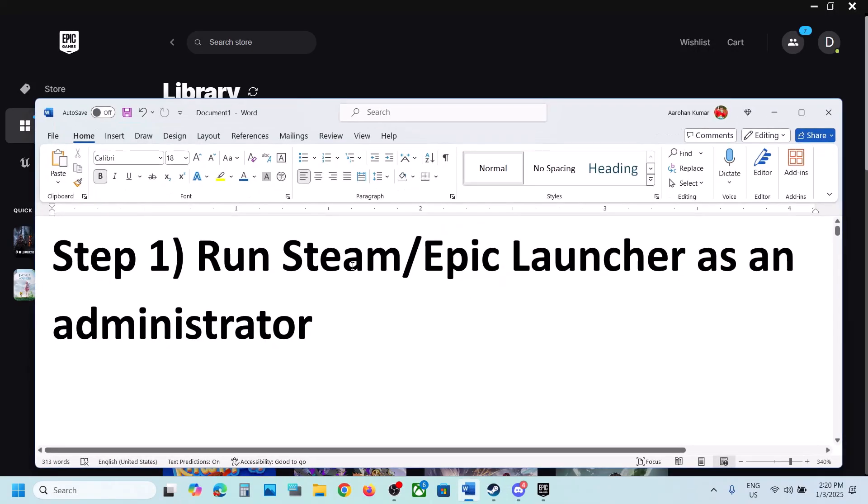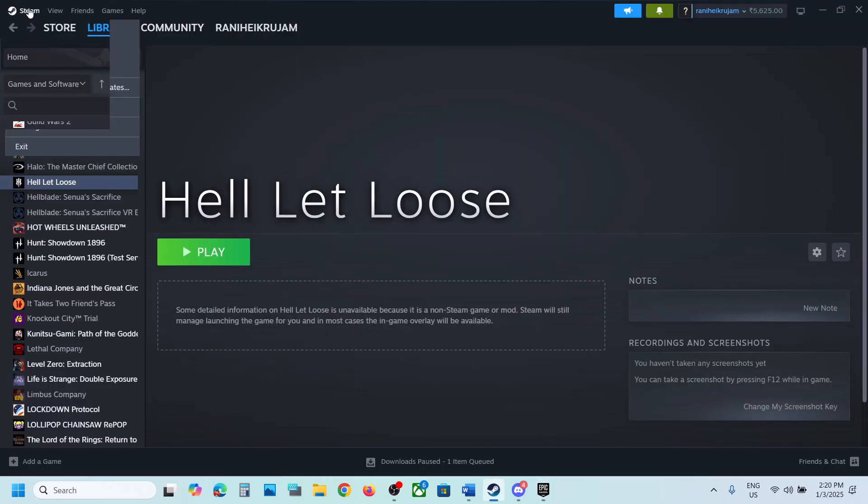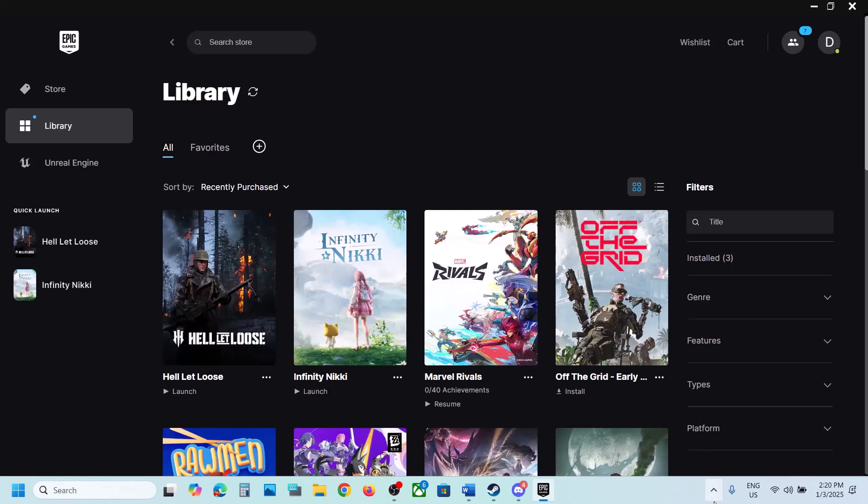The first step is to run Steam or Epic Games Launcher as an administrator. If you have the game on Steam, go to Steam, click on Steam and then click on Exit. If you have the game on Epic Games Launcher, make a right click on the Epic Games Launcher icon and then click on Exit.